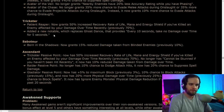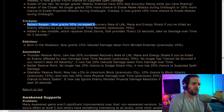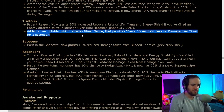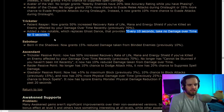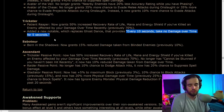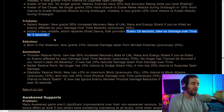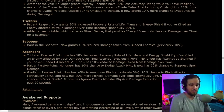Now the part I'm actually pretty upset about — Trickster got nerfed. Patient Reaper was adjusted because there'll be more recovery rate on the tree, but the new notable replacing Ghost Dance says: every 10 seconds take no damage over time for 5 seconds. What is this node? This doesn't feel like an ascendancy point — it feels worthless. Ghost Dance is now available on the tree, so why would you go Trickster at this point? I see no reason to go Trickster any more than we did before. Rest in peace, Trickster.